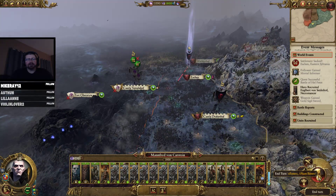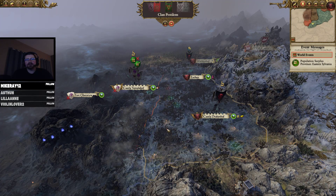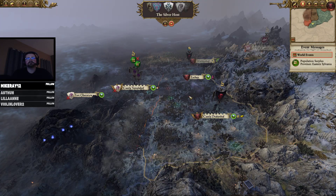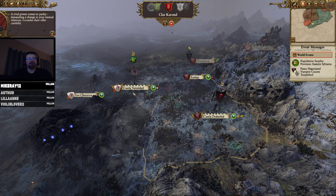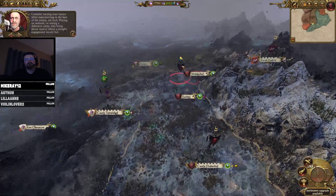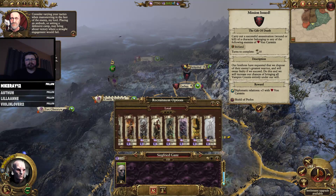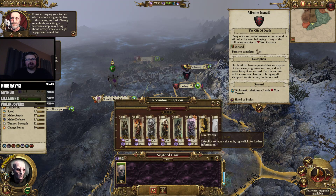I should have had this guy be recruiting so he can take Tempelhof. I keep forgetting. Oh well — we're keeping up our economy a little bit here. Rival power comes to parley demanding a change in your mutual relations — we'll be peaceful for now, until we crush you out of nowhere. He can be our houndmaster and just bring a crap ton of wolves. Why are dire wolves so expensive? 500 with 115 upkeep.